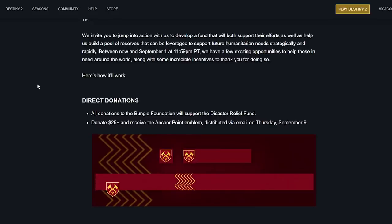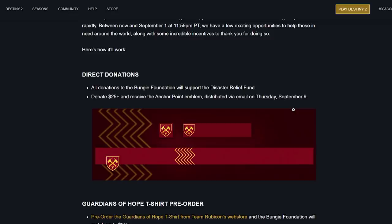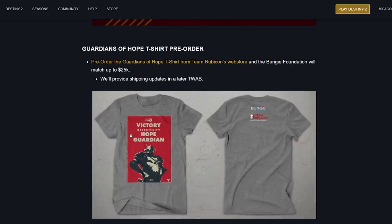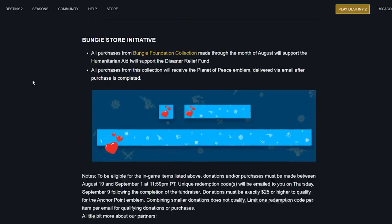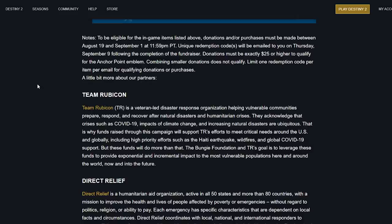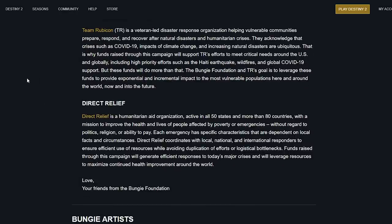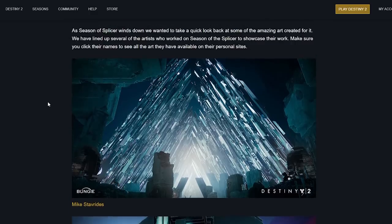The TWAB also covers donating money to the Bungie Foundation for disaster relief — there's been an earthquake in Haiti among other things, and COVID-19. Guardians of Hope pre-order t-shirts and Team Rubicon are also featured. The host encourages donating to the charity campaigns — there are some cool emblems and rewards for doing so.